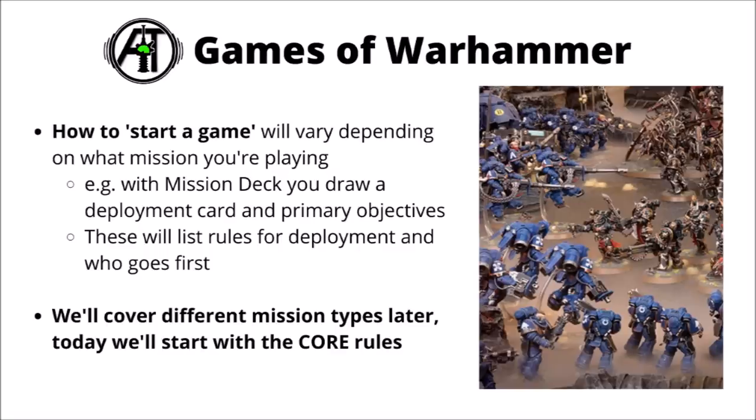In the last video we talked about what you need to get together to start playing Warhammer 40k. In this one we'll start going through the turn bit by bit, beginning with core mechanics before getting into more in-depth things. When you set up for a game, you'll need to go through the mission rules, which vary depending on whether you're playing a combat patrol mission, a crusade game, or out of the mission deck. We'll delve into mission types later and start with things generalised to each game of 40k.